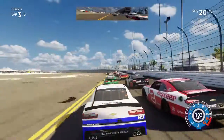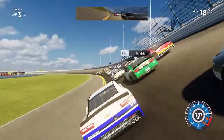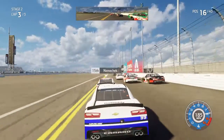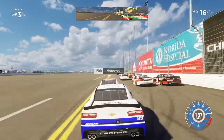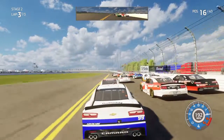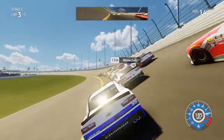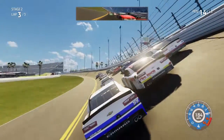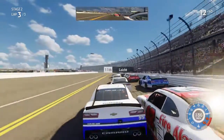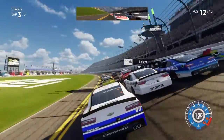I'm going to try and get by Tifft — we're going to succeed. We're going to try and get by Harvick. Harvick gives us a hole in the bottom — he's going to drive with Nemechek. We're going to try and get by John Hunter Nemechek for P13. There we are — three wide for position at the line. P12 in Stage 2.